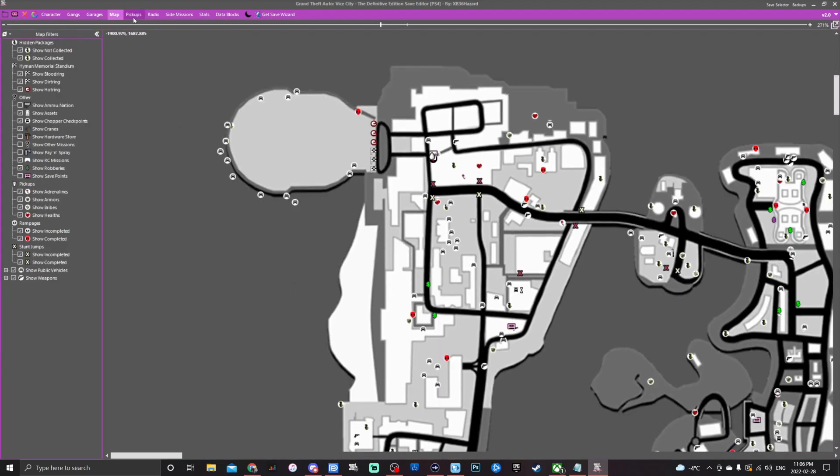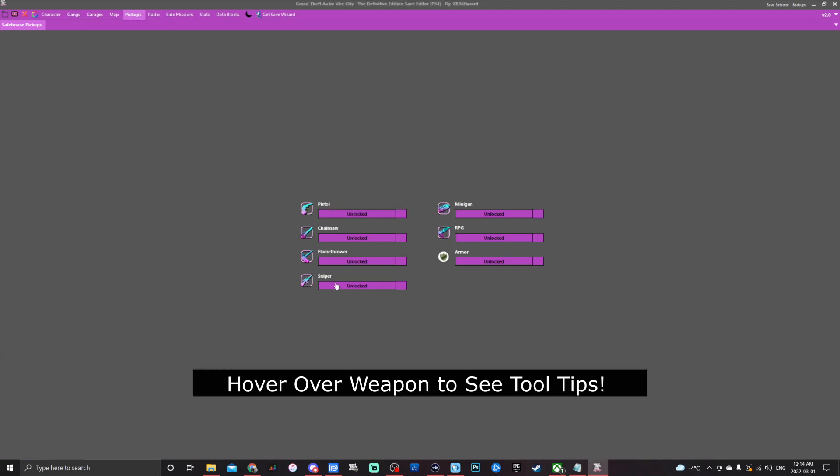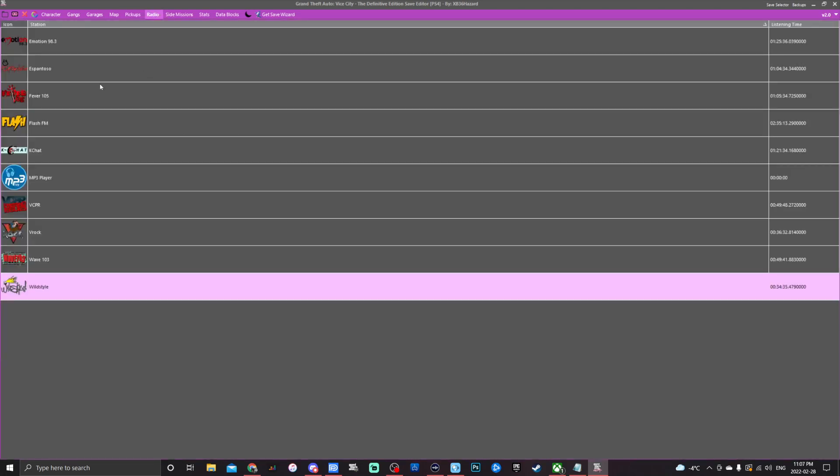Next is the pickups tab. These are locked and unlocked gun pickups found throughout the map. If you unlock them in the editor, they'll appear at your safe house. So if you get arrested and lose all your weapons, you can return to your safe house and pick up weapons, armor, and more from there.